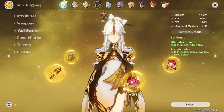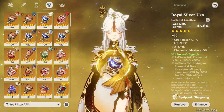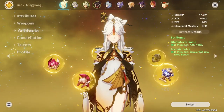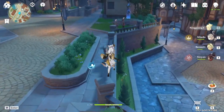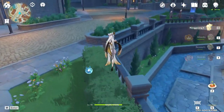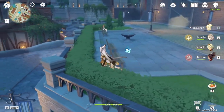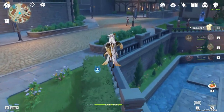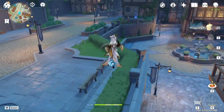Let's go through the artifacts. We have a Glad Flower, Petra Plume, Petra Sands, a Goblet as a filler piece with Geo Damage Bonus, and the Glad Circlet. So we are running two-piece Gladiator and two-piece Petra. I feel this is the most ideal set for DPS Ningguang. For team composition, I feel like running Geo Resonance alongside double Pyro is the way to go. You can use Ningguang with Zhongli or Ningguang with Albedo, or maybe Ningguang and Noelle just for the Geo Res. For Pyro Resonance, you can throw in Bennett, Xiangling, or Xinyan — anyone to fill that gap. Geo Resonance and Pyro Resonance is probably the best way to go for DPS Ningguang.